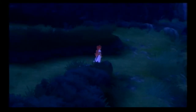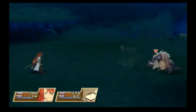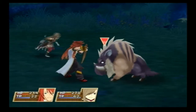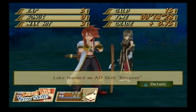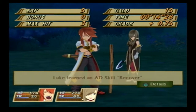Lots of enemies here. We could grind for hours. Oh, looks like there's a treasure chest. Oh, that's cool — you can jump. I pressed square and it attacked. Alright, so I got an AD skill called Recover. That has something to do with healing? Hold on, let's look at that.